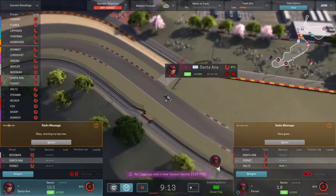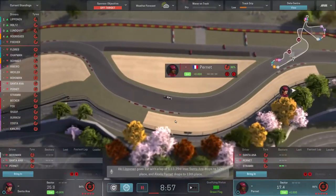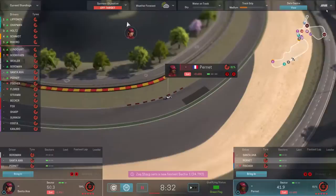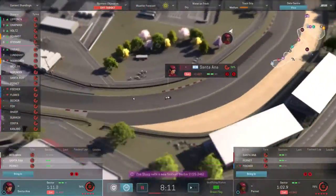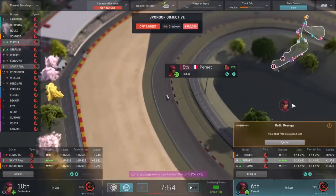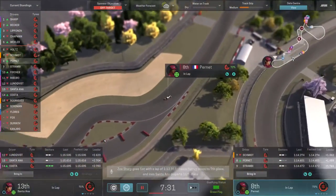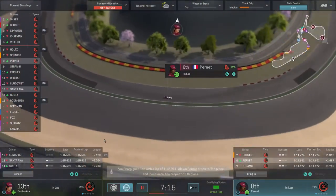They're both on their flying laps now — Santorana in front, Pernay just behind. This is the first qualifying session since the new patch, which downloaded automatically. There are ghost cars during qualifying that don't get in the way. Santorana crosses the line in eighth, with Pernay doing a bit better. Pernay is 1.3 seconds ahead of Santorana — about a second quicker — possibly reflecting the quality difference between the drivers.